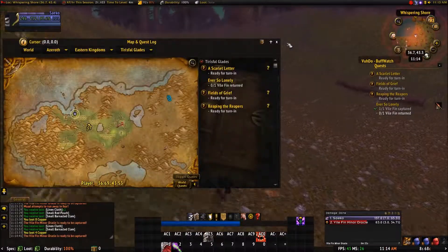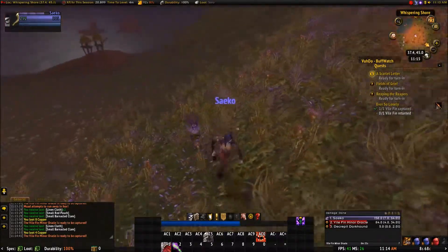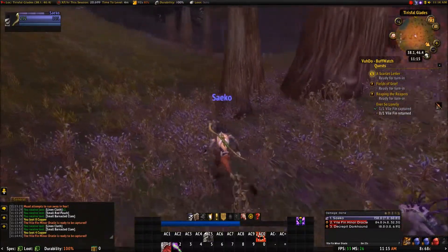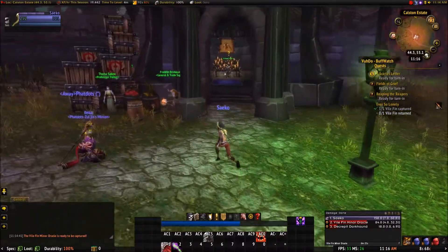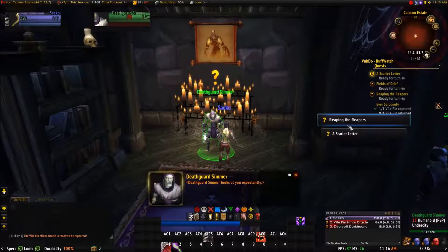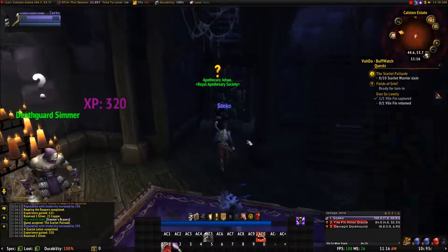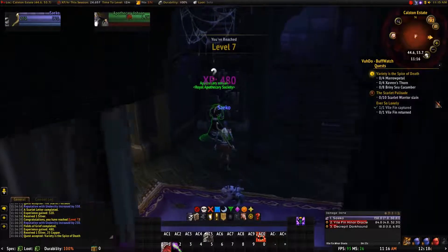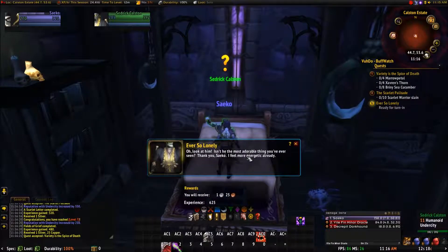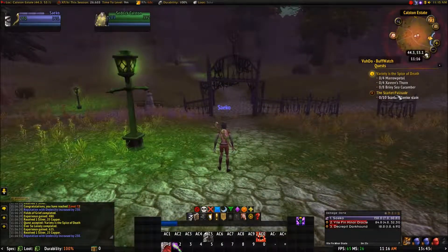Now I just need to go back over here and turn all this in. I'm going to head that way — is he still following me? Yes, good. Let's not get any unwanted attention. Back at Calston Estate — where is he? He's inside, he's still following me. We got that new quest turn-in. We got another level, that was pretty quick. So we're done here — now I need to go back over there and kill some warriors.